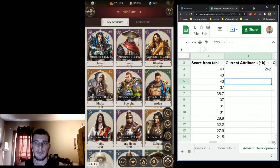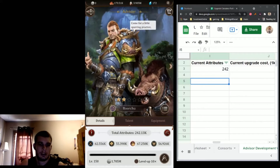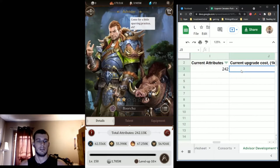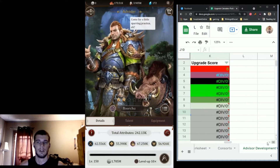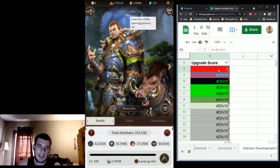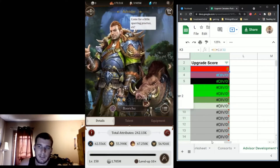The current upgrade cost is the last thing you're going to want to fill out. How much does he cost to upgrade currently? It costs 1.705 million. And then we keep going over and it says his score is a six — that's not very high. It's because I've put a lot of silver into him already, so it's becoming really expensive to upgrade him.